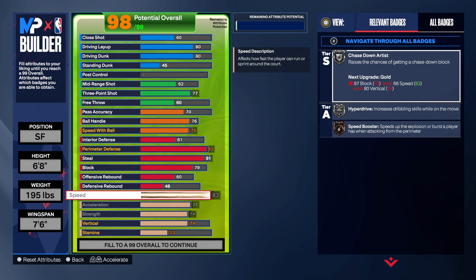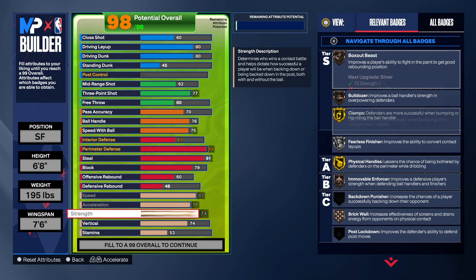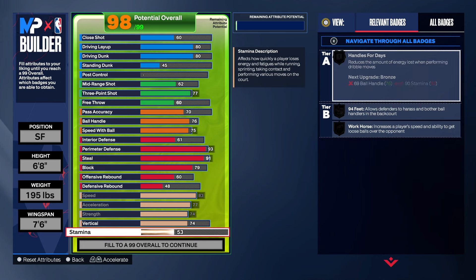For the speed, we have an 83. Like I said, if you want more speed, go down to 6'7" or 6'6". For the acceleration, we have that at a 77. 74 strength — we're still good in that area. 74 on the vertical — that's all you need.